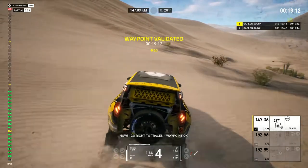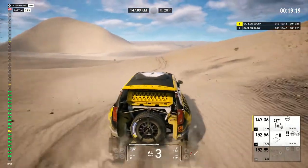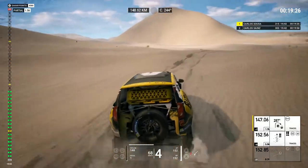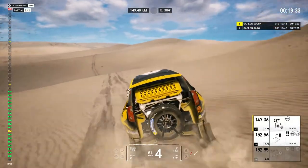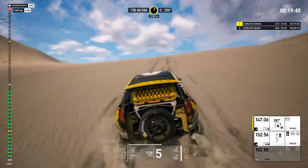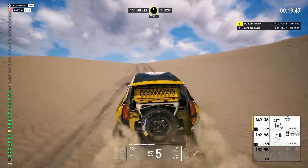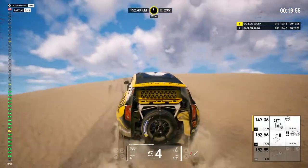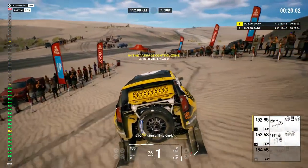Five hundred, on vegetation, now go right to traces. Waypoint okay. Five Ks, follow traces. Two Ks, attention, stay on traces. Five hundred, controlled speed zone, 30 Ks per hour, attention.